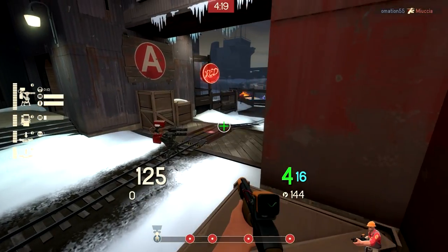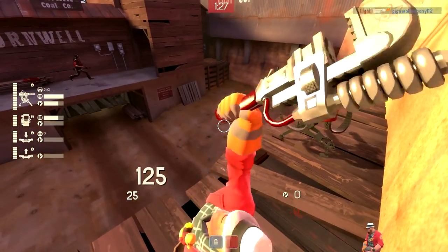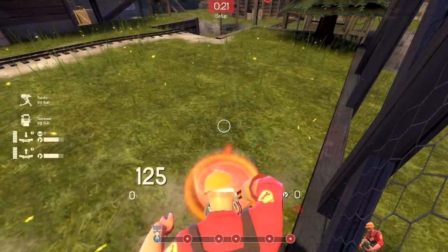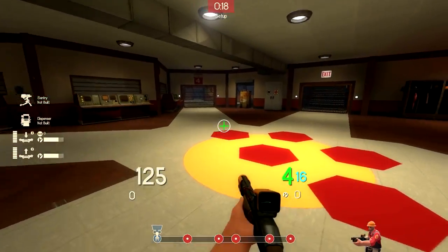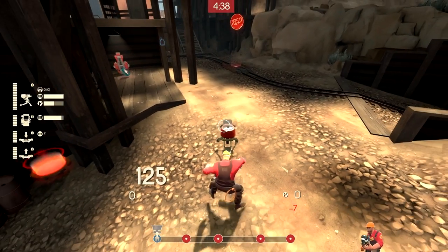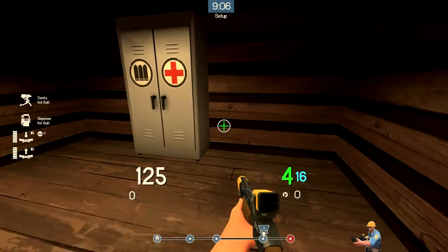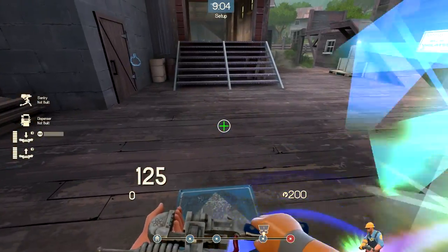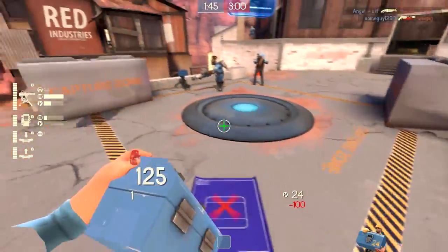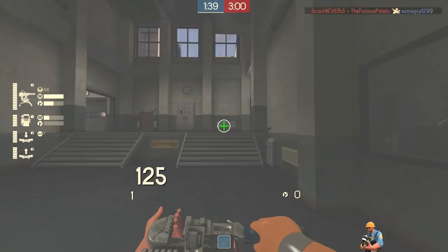The other thing I'd like to see changed about the Eureka Effect is something I actually complained about in the original video. When you teleport back into Spawn, you have to go touch the resupply cabinet to refresh your health and ammo, which is really annoying, especially on maps like Swiftwater where the cabinet is on the other side of the spawn room. It's inconsistent because some maps have the cabinet right next to where you spawn, like in the first room on Upward or the last spawn on Borneo. On other maps the cabinet is super far away, and there are even spawn rooms that don't have cabinets at all. So it's irritating that the Eureka Effect is slightly better depending on where you appear in the spawn room, which is more or less random — and I like consistency in my weapon stats.